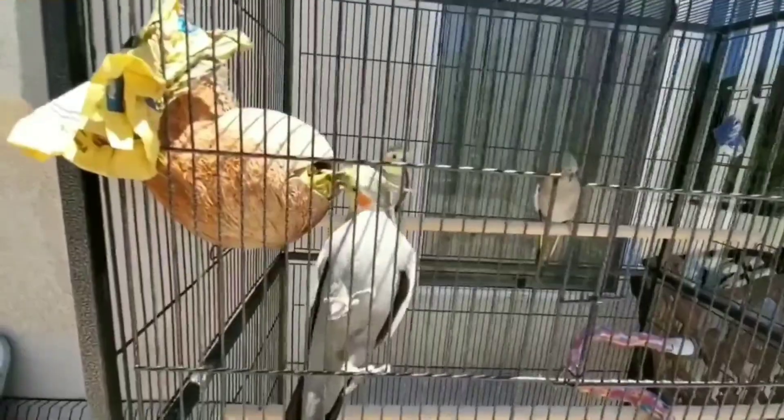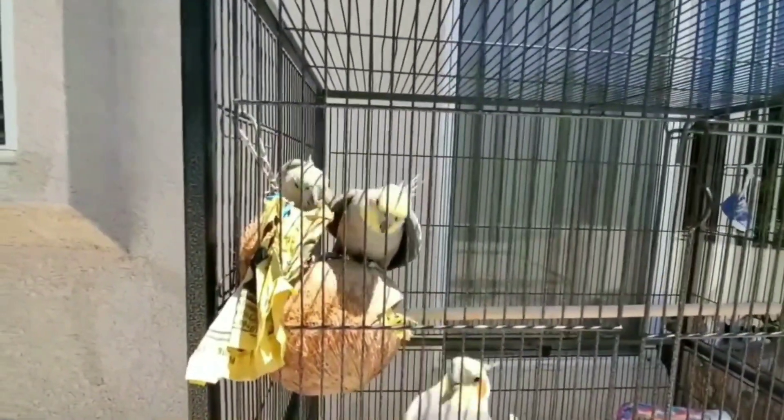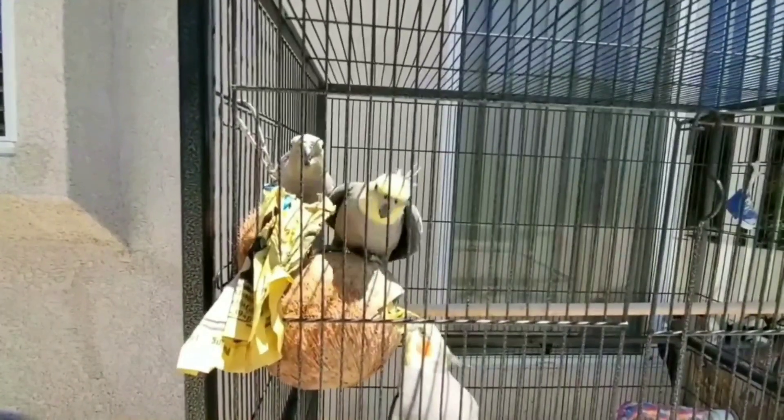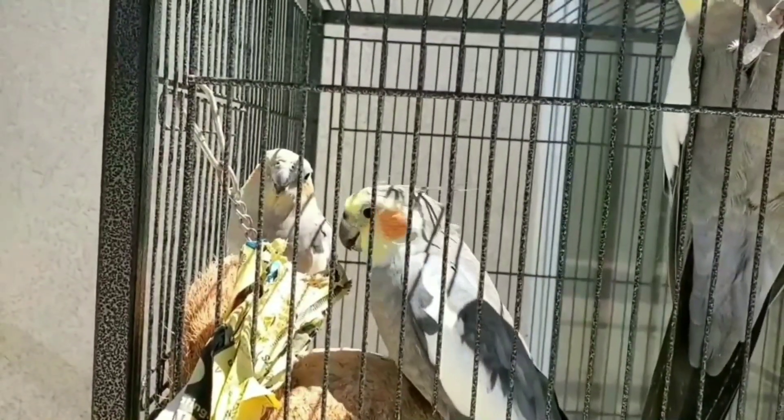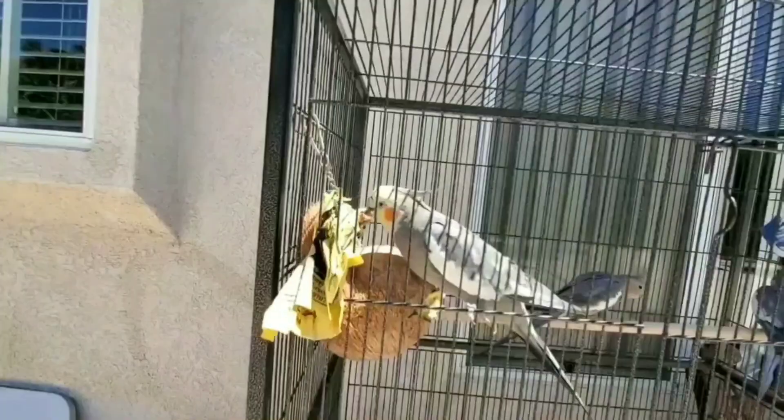Now let's go to the adult stage. In the adult stage, there are many spikes. That's why there are spikes. You can see that there are pin feathers. There is a cheek, and there is a feather. It has a full cover — you can see that.